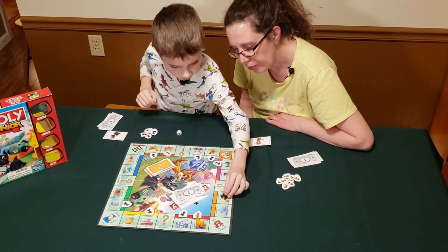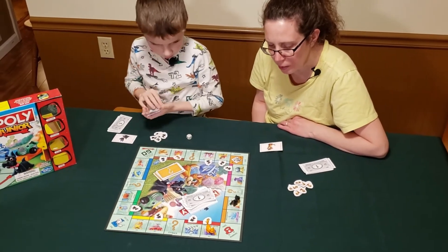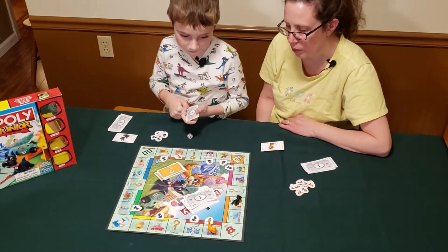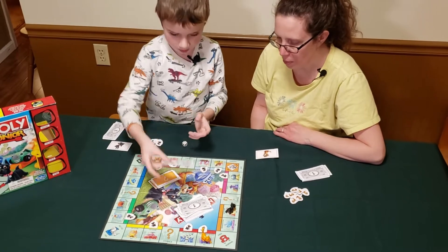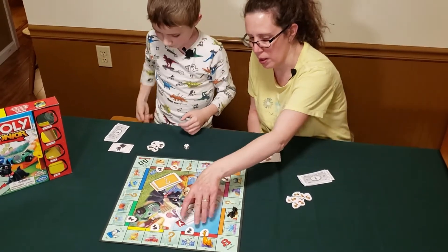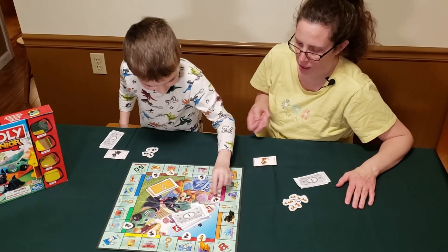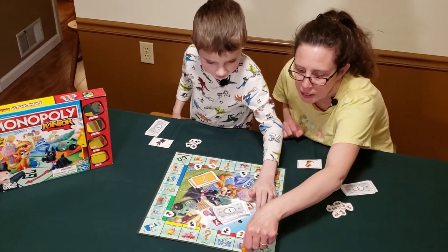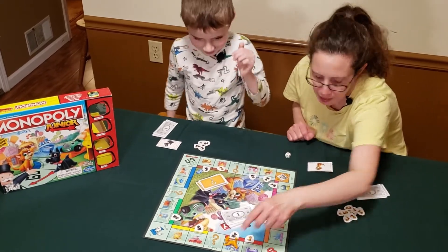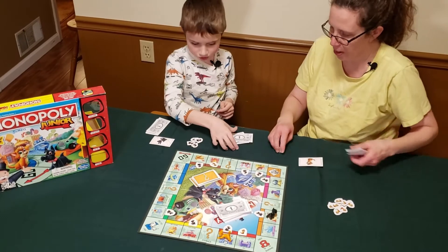Eli rolls and buys the skate park. Hopefully I can get a one to get a monopoly in that section. The bank gets two dollars. Mom rolls a one and lands on the movie theater — Eli owns it. Thank you, so I owe you three dollars.